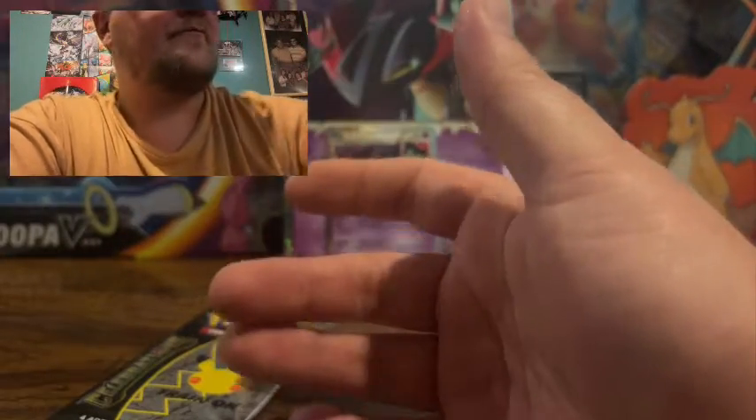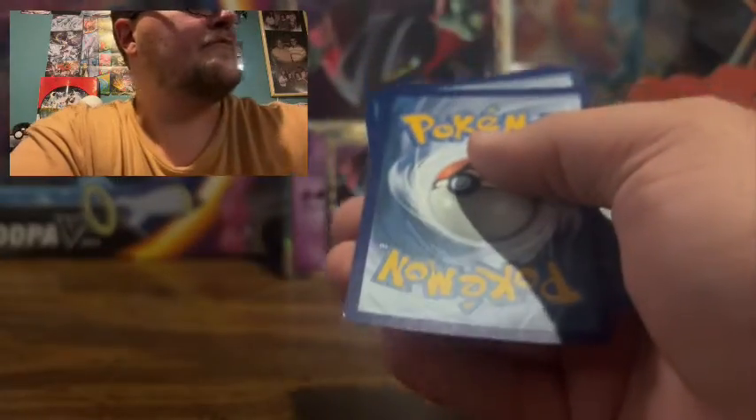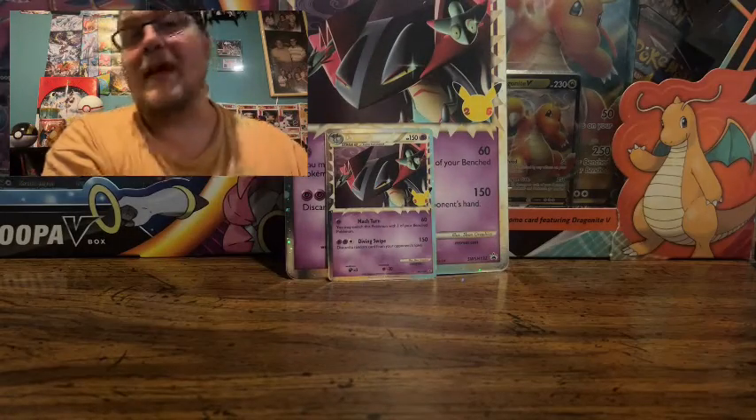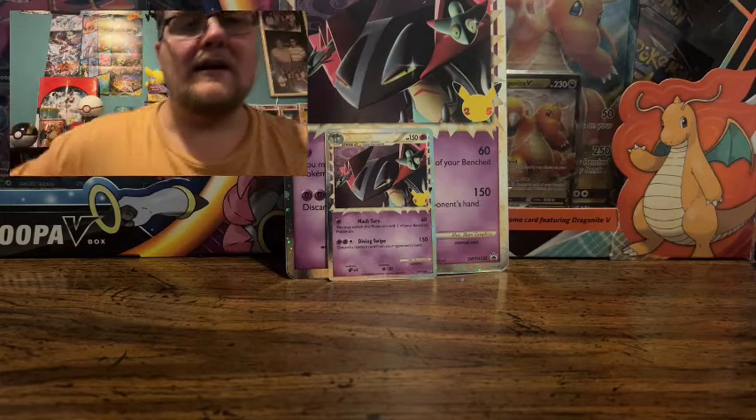Palkia and Groudon. Other than that, the other cards are just extras. So that was that box. We have the Lunala, Palkia, Cosmoem, and Team Magma's Groudon. That's a Secret Rare, but I have extras of those actually.